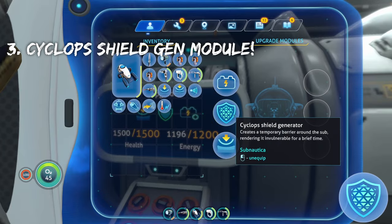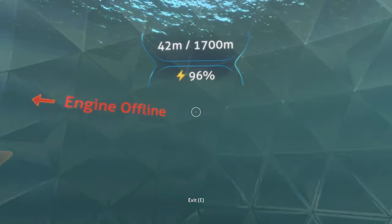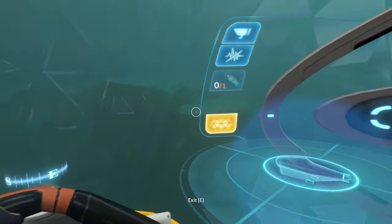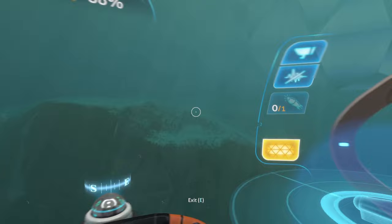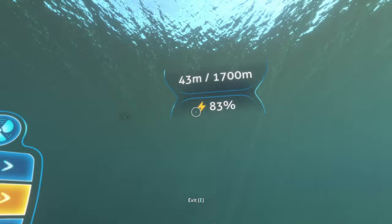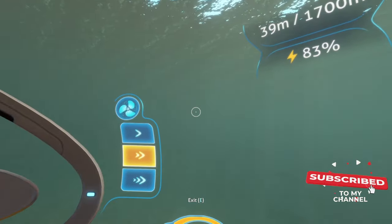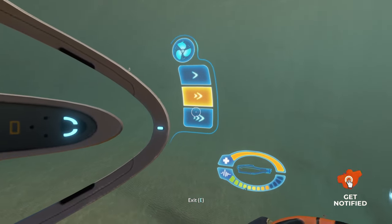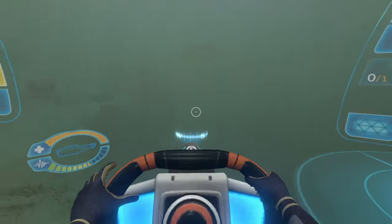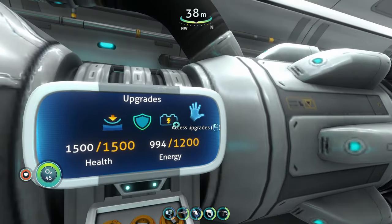The next upgrade you're going to want is the shield generator. Basically, you can turn it on and it'll generate a shield around your Cyclops, making you unable to take any damage from creatures in any direction. This is really good in hostile areas with reapers, ampeels, etc., but it drains energy super fast. I'd recommend only using it when something is about to hit you — pop it for a few seconds, run away, then turn it off. Still one of the best upgrades for the Cyclops.